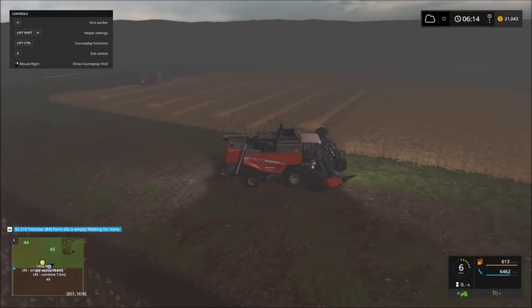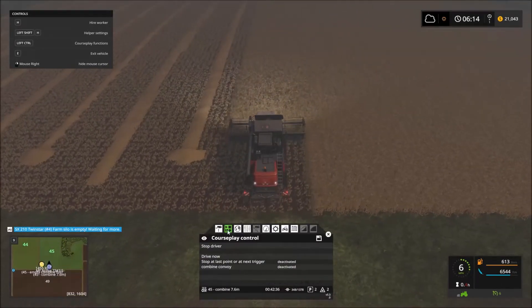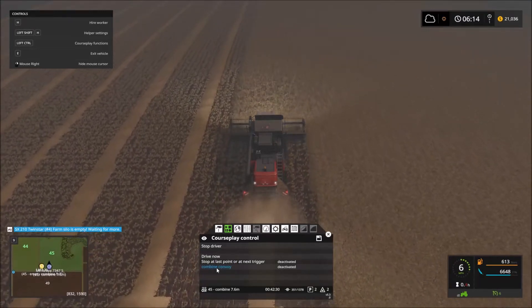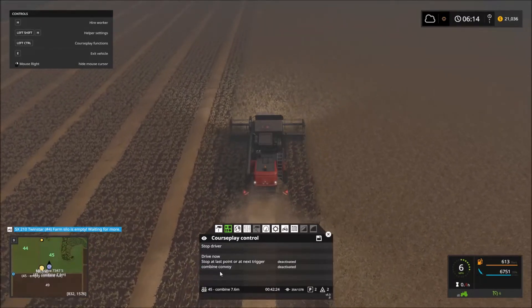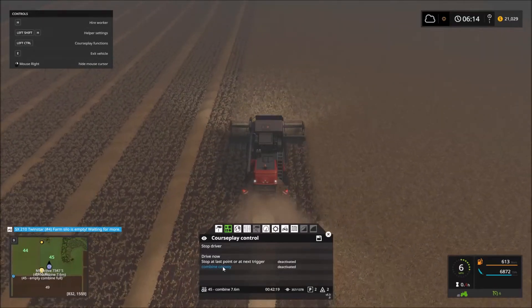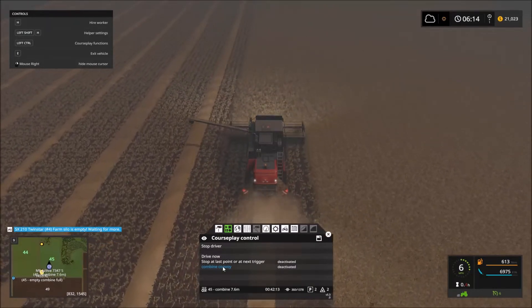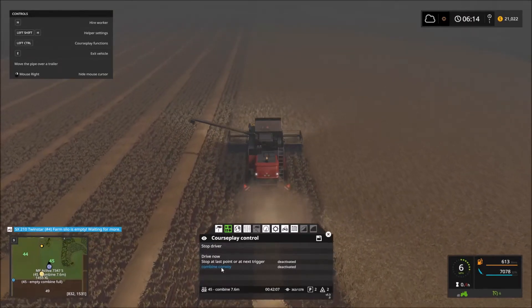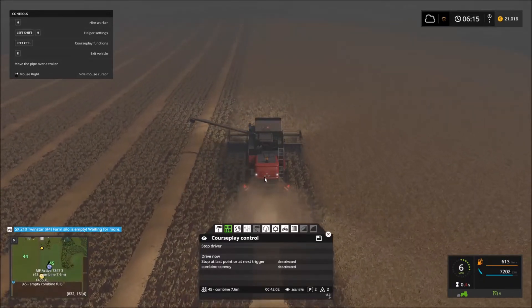We're at 75% fill level and he's going pretty good. There is a feature — I call it new — that is on the release version of CoursePlay as of maybe a month or so ago, though it's been in the developer version for some time. It's called Combine Convoy. The purpose of that is so you can easily have multiple combines on a field without them catching up to each other, because one of the worst things with multiple combines is they end up getting too close together and it causes havoc.